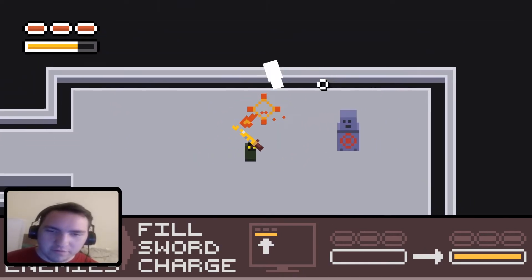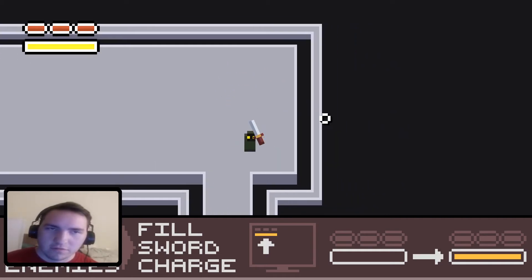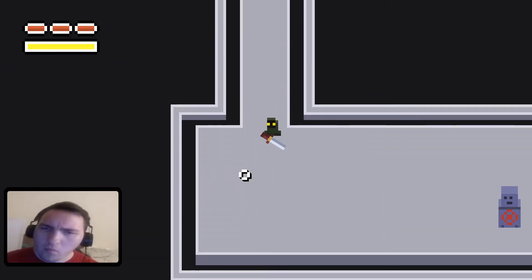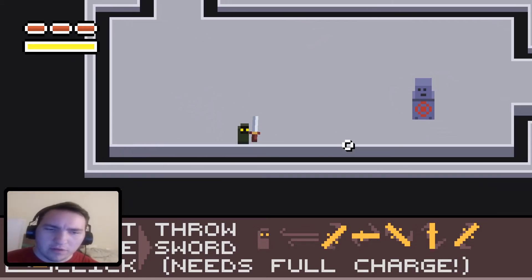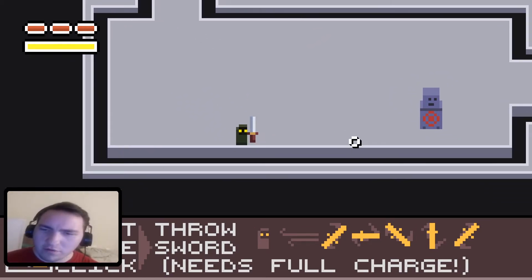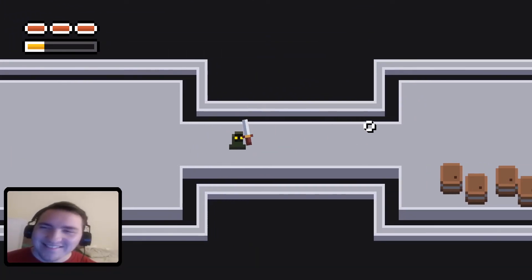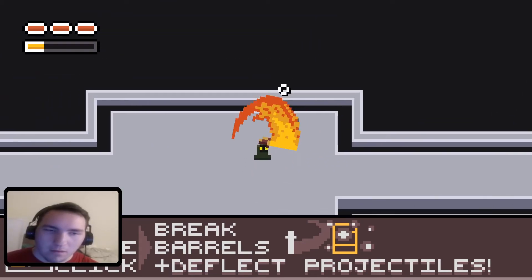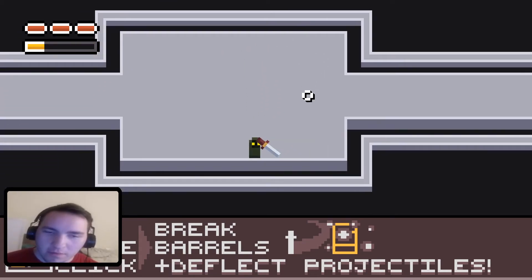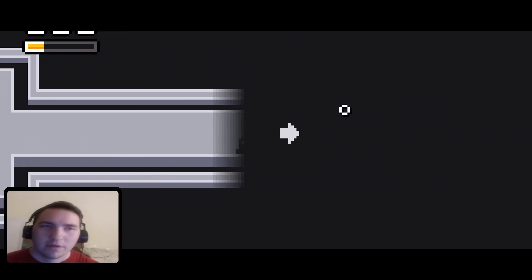Oh look at that, flame comes out! We got the moves. Fill the sword charge — what does that do? Right mouse click to throw sword, needs full charge. Kind of epic. Left mouse click to break barrel plus deflect bullets — we can deflect things too!